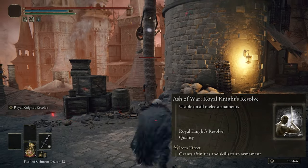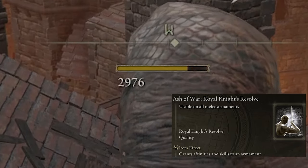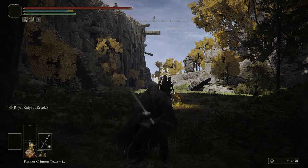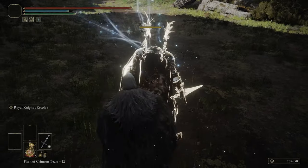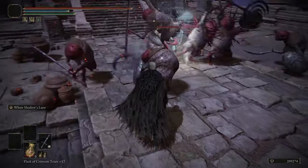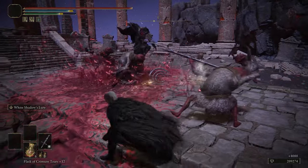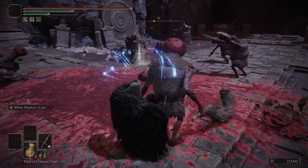If you can't get White Shadows Lure, the next best thing is Royal Knights Resolve — it just empowers your next attack to do stupid levels of damage, usually one-shotting that person right on the spot. White Shadows Lure is still better though, because it gives you more opportunities to land critical hits, whereas Royal Knights Resolve requires the person to be facing away from you or you need to guard break them.